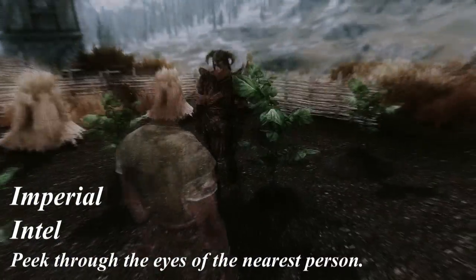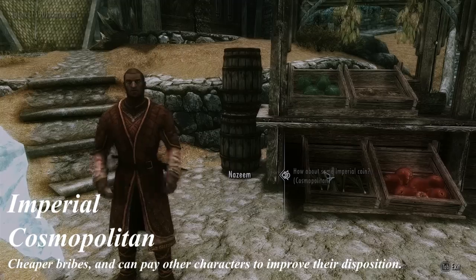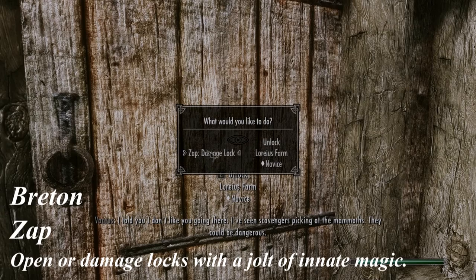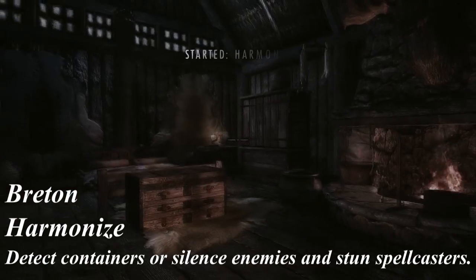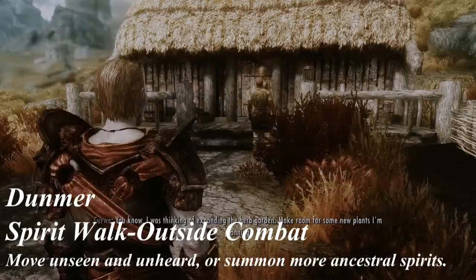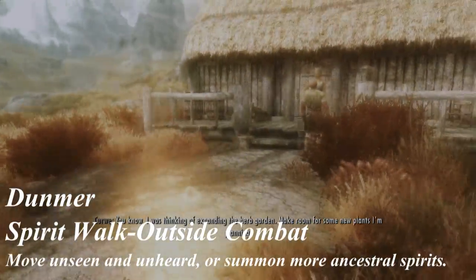He decided to add 5 new effects and powers to add more diversity and uniqueness to each race, so that choosing a race for your character is not only based on their look or different stats for health, magicka, and stamina. You can see the race's name on top and a small showcase of abilities I found most interesting.